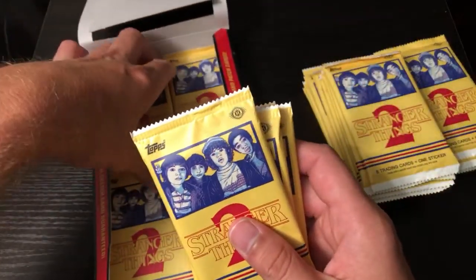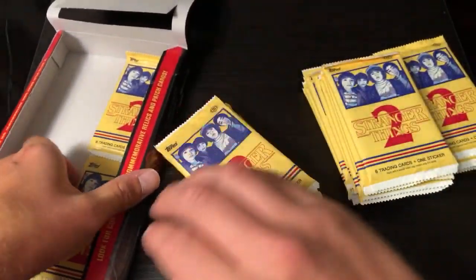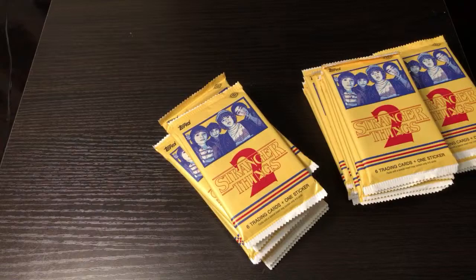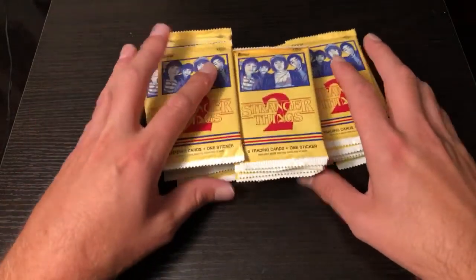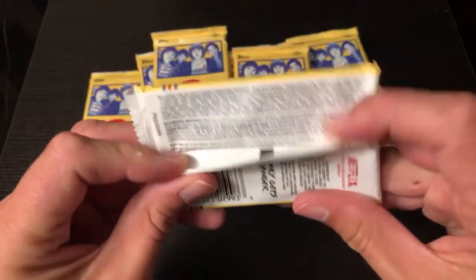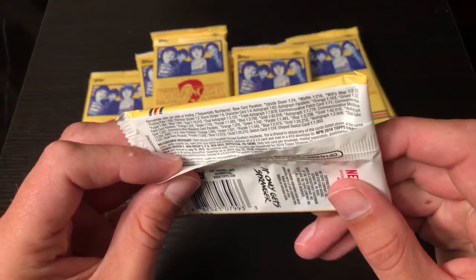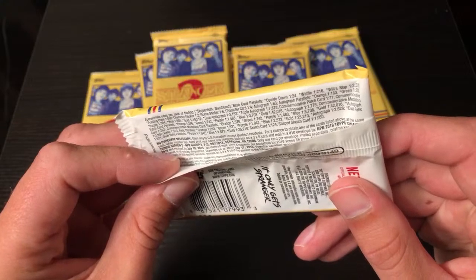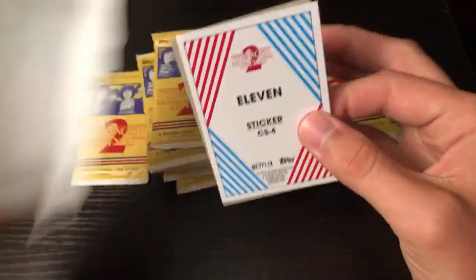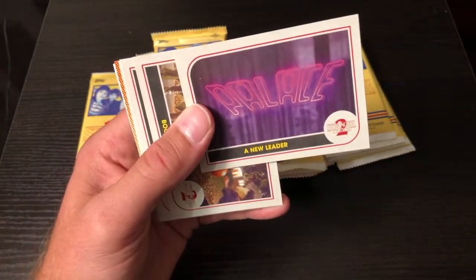You're gonna get two autos or a sketch card, one of each - who knows - but 24 packs, I'm gonna do the honors here and start out. Not sure what the actual odds are but all the odds are listed on the back. You get print plates out of these - there's lots of stuff you can pull. Overall base card parallels, upside down cards one in 24 packs, a lot of stuff. Pretty cool but without further ado let's go ahead and rip into these. Kind of a retro design - pretty cool.